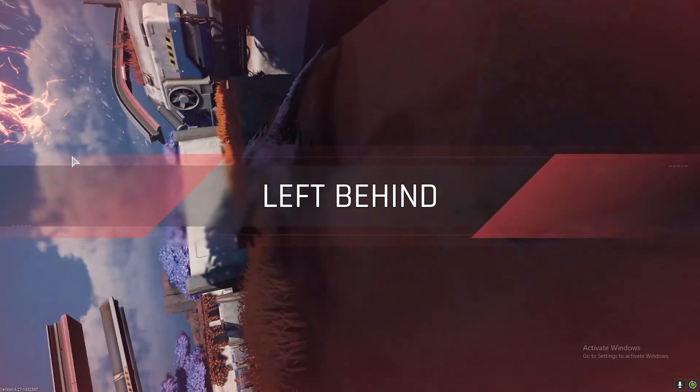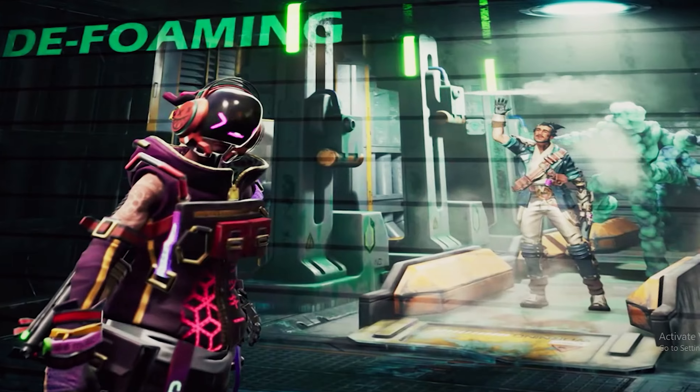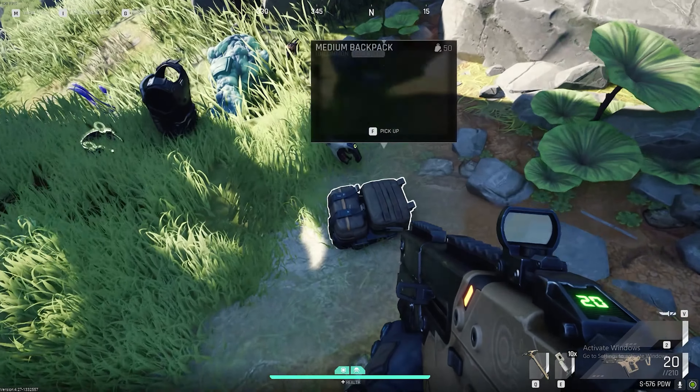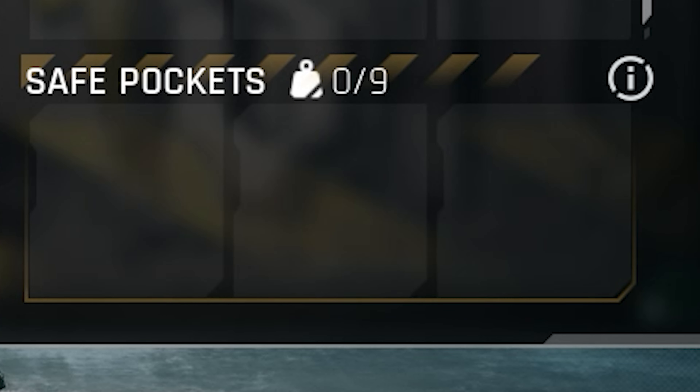But what happens if you die? You get foamed! Then you're brought back to the station for de-foaming — without your gear obviously, that's all left on the planet. But you do get to keep what is in your safe pocket. Very important to remember that.